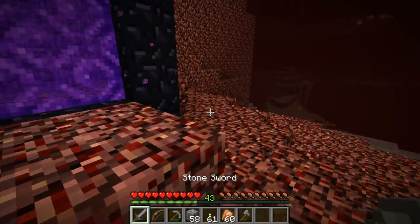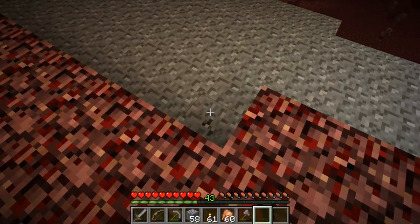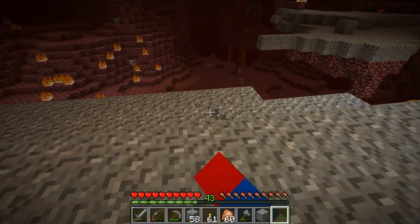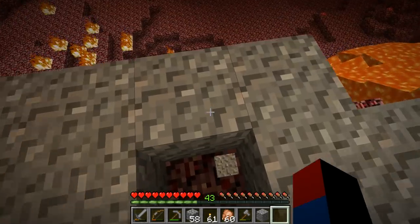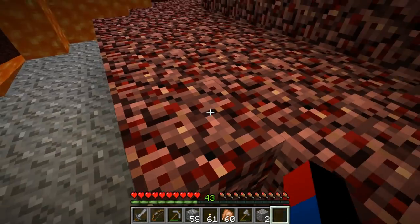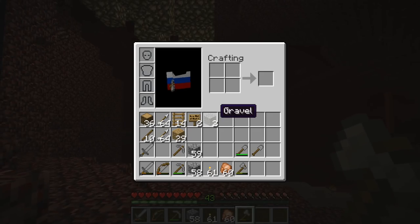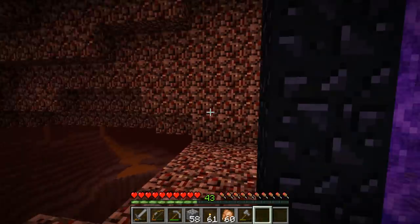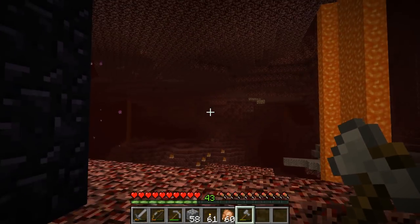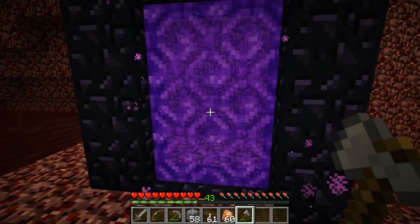It looks like we've spawned on a higher up ground type of area. Just to make sure — yeah, this is going to be really dangerous, because you don't know where this leads. This is definitely not safe, especially as you can see once you start touching it, it's just going to fall down. That's a little bit dangerous. But this is going to be a great place to collect any gravel or any flint if we need to.